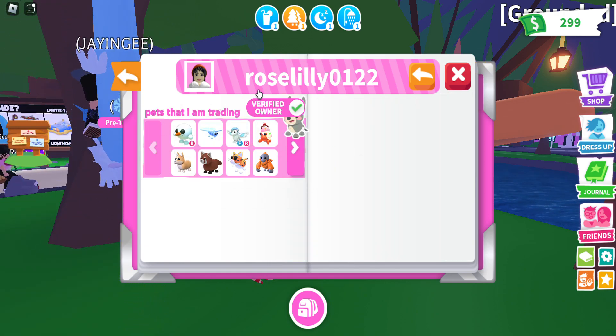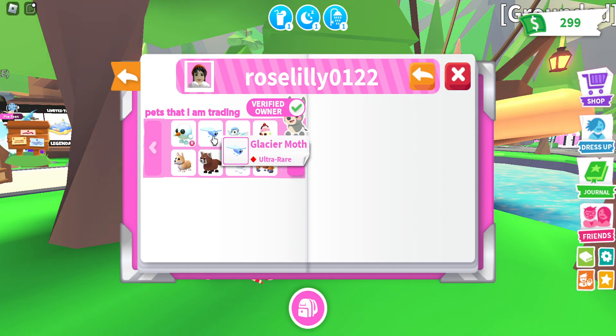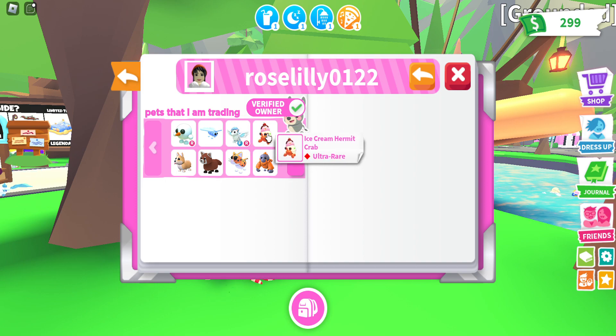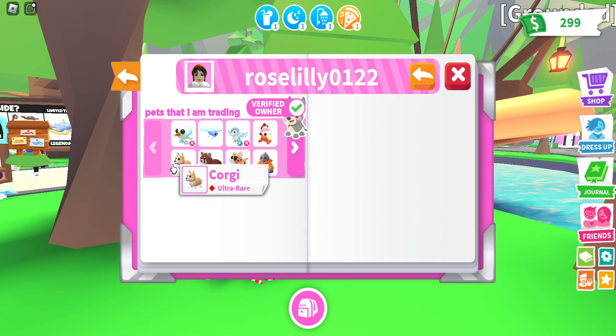In the next page, I've got pets that I am trading. So I have a Rite Snowball pet, and then I have a Glacier Moth, which is my brother's. Everything else except for the Rite Snowball is my brother's, because he asked me to grow his inventory. So I have a Glacier Moth, an FR Winged Horse, an Ice Cream Hermit Crab, a Corgi, a Red Panda, an Indian Leopard, an Orangutan, and a Mongoose. These are all the pets I'm trading, so if you want to offer on anything, just trade me and you can offer.